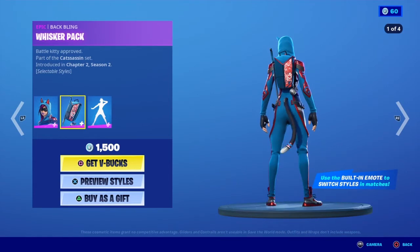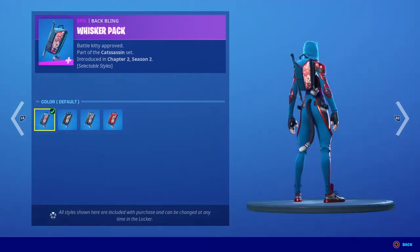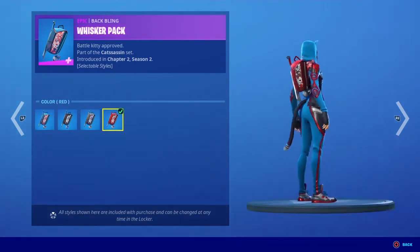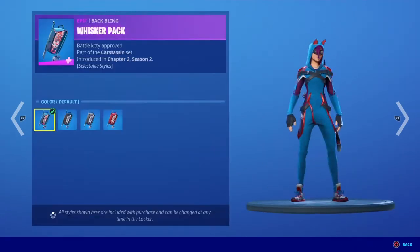Moving on to the back bling, we have Whisper Pack — 'Battle kitty approved.' This back bling also has selectable styles — default, black, gray, and red. The skin, back bling, and emote together cost 1005 V-Bucks, and this is what the skin and back bling look like.